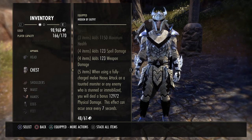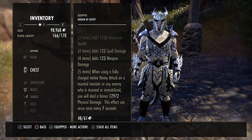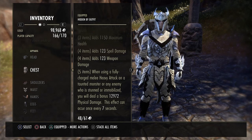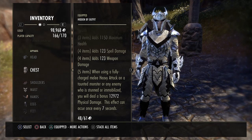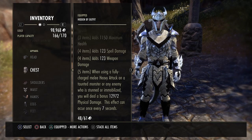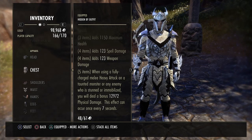So essentially, if you were to Fossilize someone and hit them with a heavy attack, you would do this damage. In PvE you get the full amount, and in PvP you do half of it, which is about 6,500. You can scale that up or down based on the person's resistance.